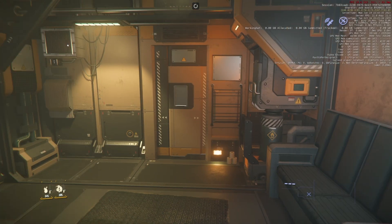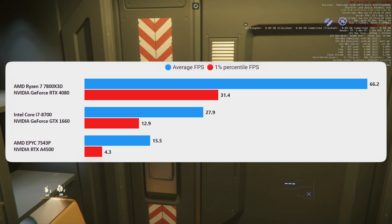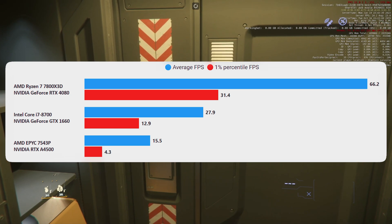Throughout all the testing, the GPU is not being tasked at all — the maximum I saw was maybe about 60%, and that was just in quantum travel, all at 1080p. So we're on the CPU the whole time when playing Star Citizen.